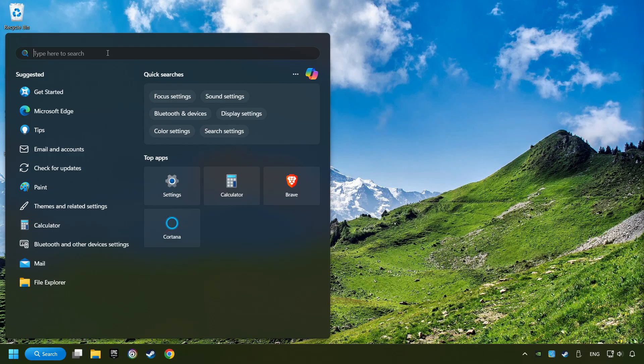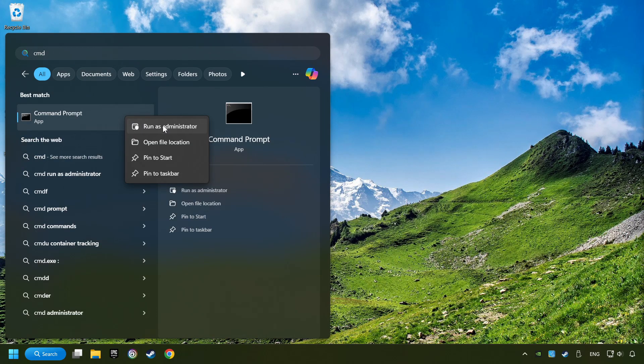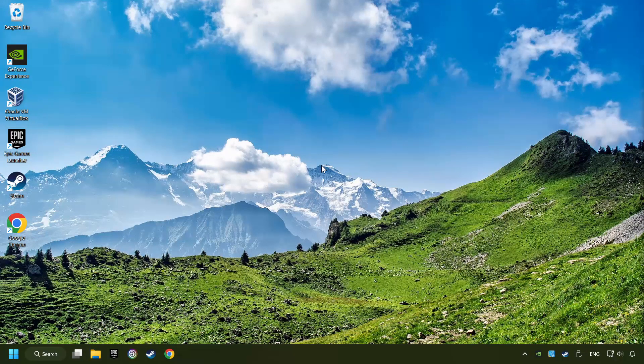Click on the search box and type in CMD. Right-click on CMD and Run as Administrator. Type in SFC /scannow. This will restore the corrupted files in the system. Wait for the process to complete — it may take a while. When it's ready, close the window and restart your computer.